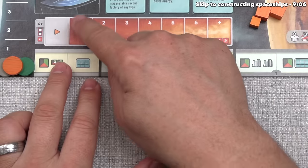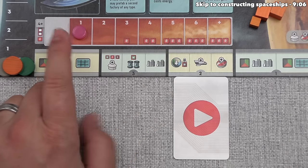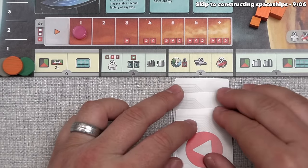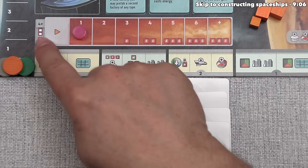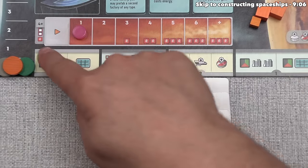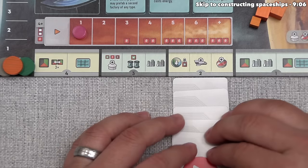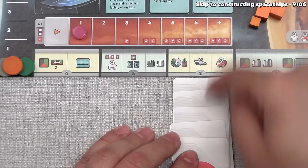This is our first action, so we don't pay any energy. I also want to point out that you can place into the same column as before, but if you place the fourth or more card into that same column, you have to pay one extra energy. So the fourth card into the same column costs one extra energy on top of any action energy cost, the fifth time costs yet another extra energy, and so on. It's a penalty to stop you from going to the same column over and over, but you can do it if you can afford the costs.